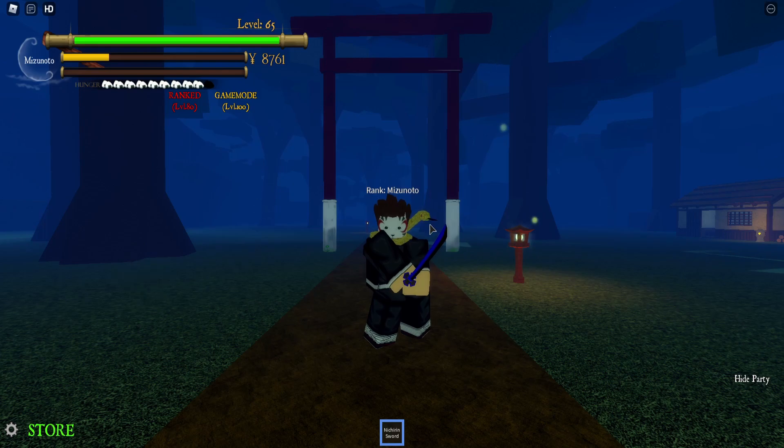Next up I'll be showing you wind breathing. We're going to be following this path until we reach the town, go a little bit to the right until we reach the end of the wall, go straight until we hit the market. From there just go into the city area and go left — the wind breathing guy should be there.